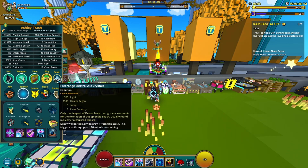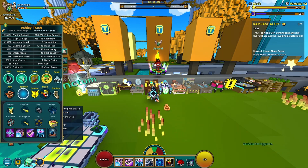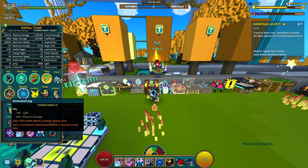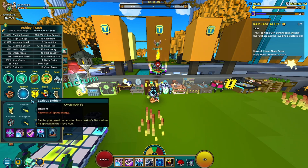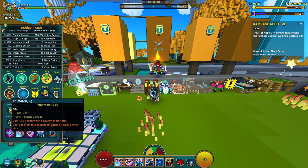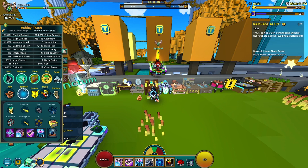Food is just optional — I go for light. Having more light means more damage in U10 and just anywhere else. For allies, I go with Animated Jug only because this gives you movement speed. We've got a speed build here so I'm going with movement speed, and it's also got a nice boost of physical damage and gives you light. So this is going to be the best ally to go with for Neon Ninja.